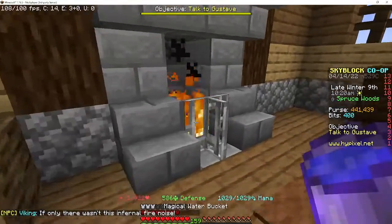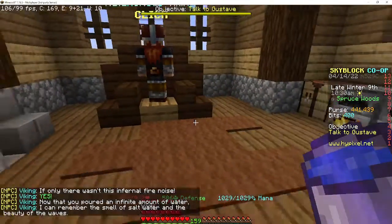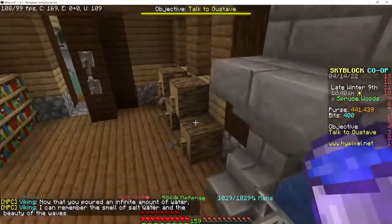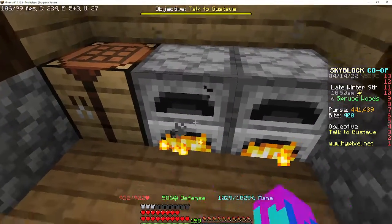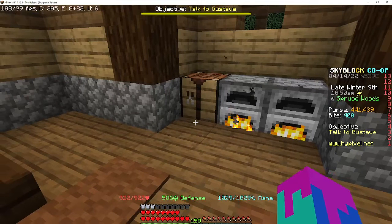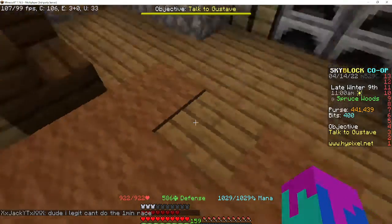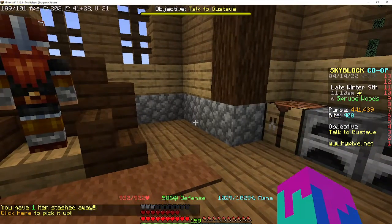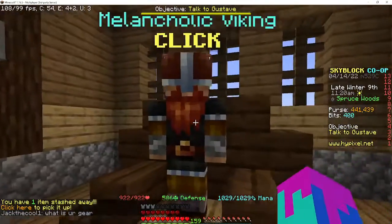Click on him to begin the quest. First, extinguish the fire with a magical water bucket, which is crafted with three iron in a bucket shape and an enchanted ice in the middle. Then put a raw fish into the furnace to make it cooked. You also need a fish helmet, which is eight raw fish in the shape of a chestplate. Use the fish hat 15 times by shifting, which costs 150 mana, and the Melancholic Viking will become the Joyful Viking.